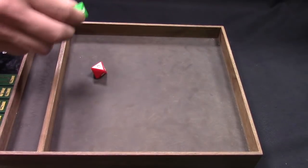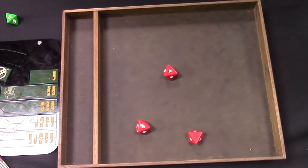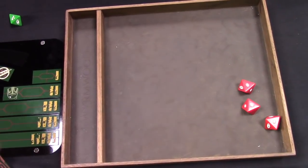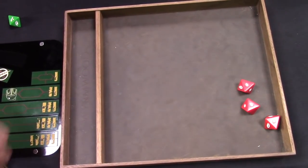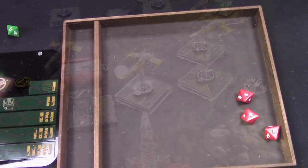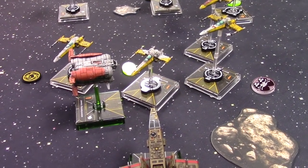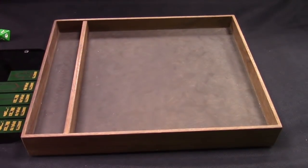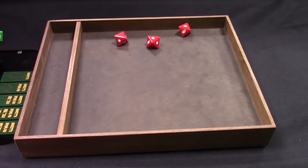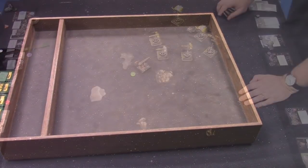The last Z-95 takes a range one shot into the Jakku Gunrunner: three dice, re-rolling one. A focus is spent — could be it! The Jakku has only two health left and needs blanks. But it takes another damage and is destroyed. Before leaving the board, the Jakku gets a parting shot trying to take out a Z-95 at range one — three dice, two hits — the Z-95 can't evade and is destroyed!